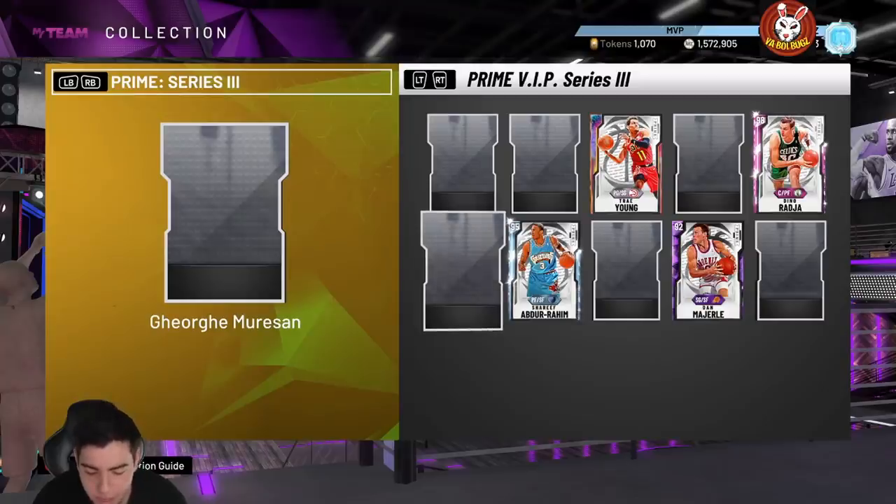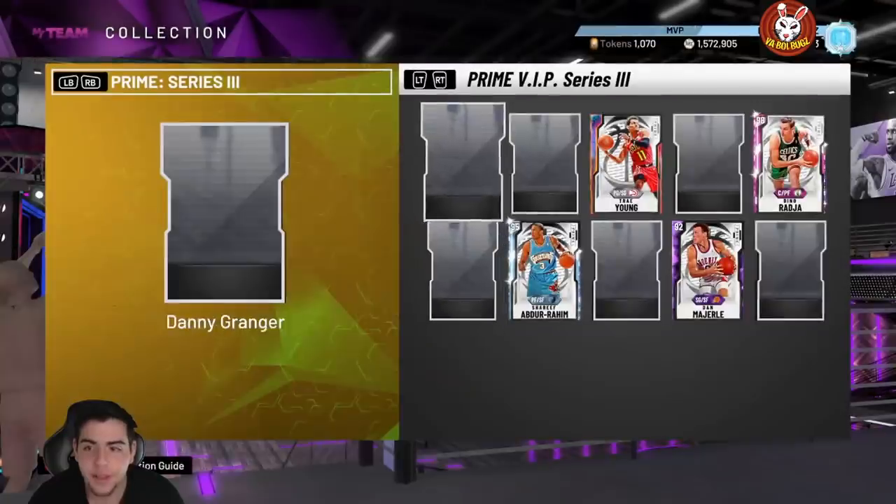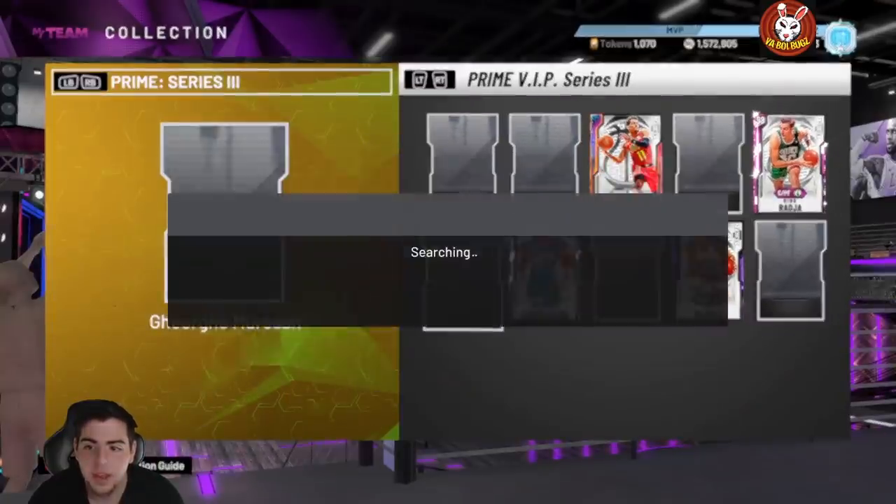Muresan has a 97 post hook, 80 post fade, 95 block, 65 perimeter defense, 95 interior defense, and 85 steal. He is 7'7" so this card is gonna be really good. He has 22 badges total — his only shooting badge is gold quick draw. He has eight Hall of Fame finishing badges and 13 defensive/rebounding Hall of Fame badges — rim protector, gold clamps, gold pogo stick, and gold interceptor.